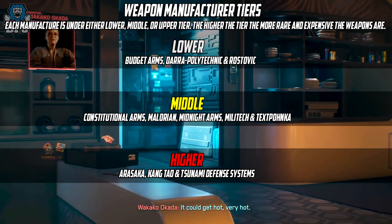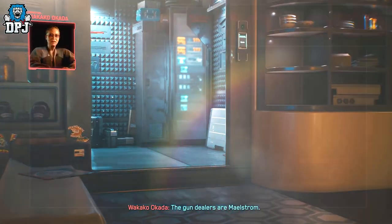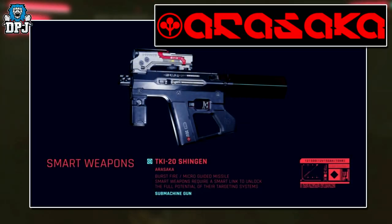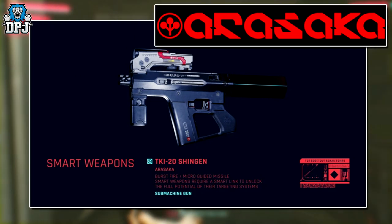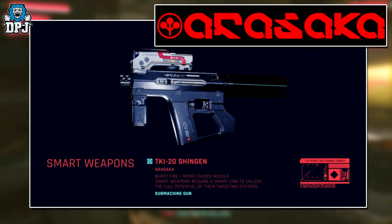The first of the 12 manufacturers is Arasaka, whose weapons are among the most sought after by police and security forces and are classed as higher grade weapons. Some of these weapons are the Ronin HS8, the TKI-20 Shenzhen, and the HJSH-18 Masamune.